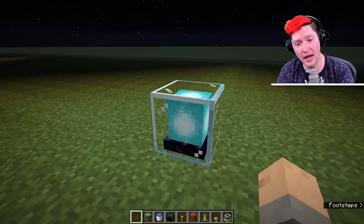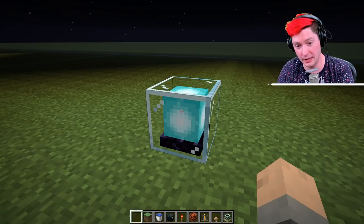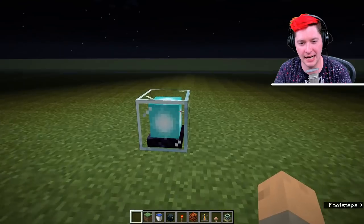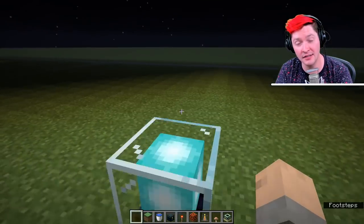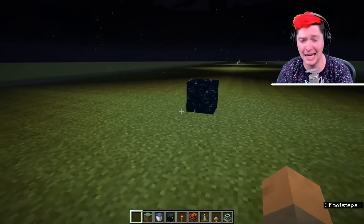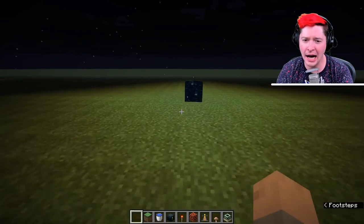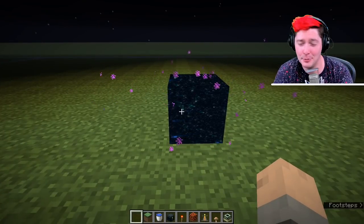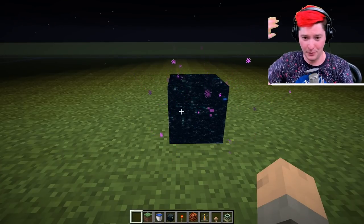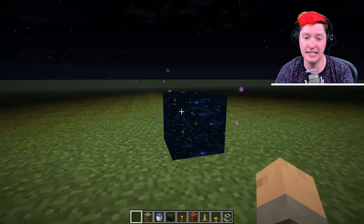A beacon will give off maximum light level, so you don't need to light your beacon pyramid separately — the beacon kind of does that for you. Next we're talking about blocks that technically give off maximum light level, but you're not really going to obtain these normally. If you were doing a crazy build with commands, you could use the end gateway block, which you can see gives off a maximum light level.